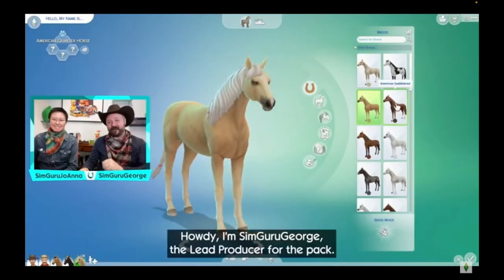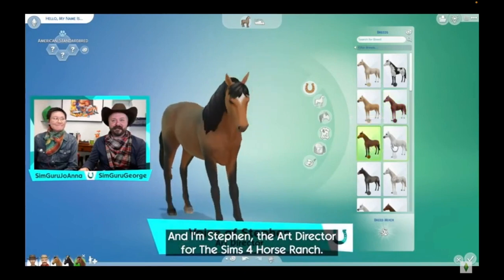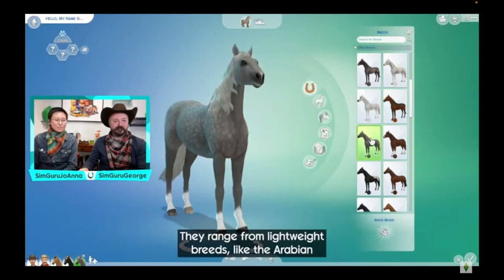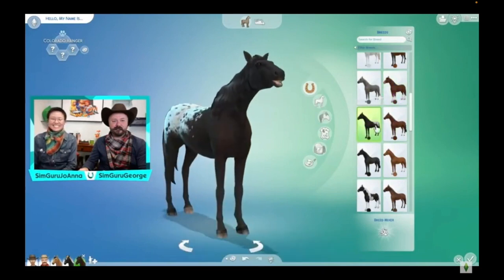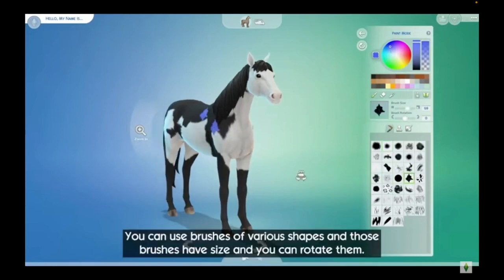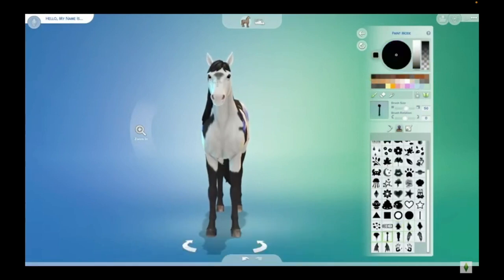Next up is Create-A-Sim. Horses will take up a household slot, and there was no mention of expanding the household size beyond eight sims or animals. There are 30 real-life horse breeds available, and you can also create your own breed with pre-existing archetypes available for body shapes, manes, tails, legs, and so forth. Horses are completely customizable, like cats and dogs, through the same pet color wheel, and using brushes, stamps, and stencils. The team also added new horse-specific stamps for iconic markings such as blazes, stars, and snips.